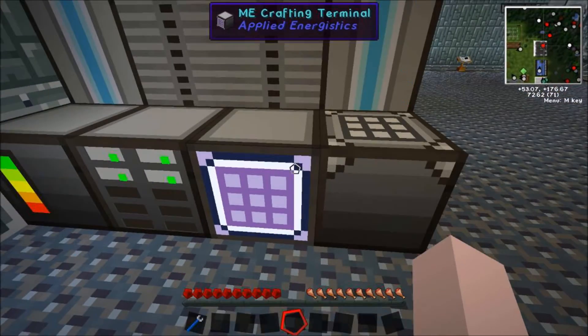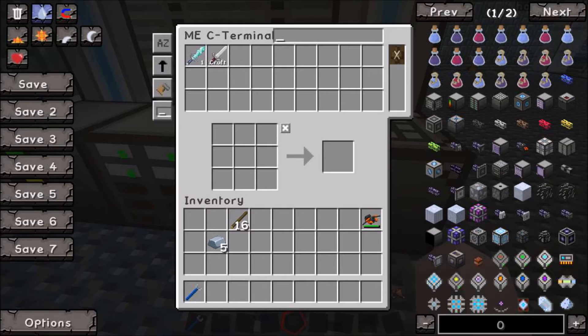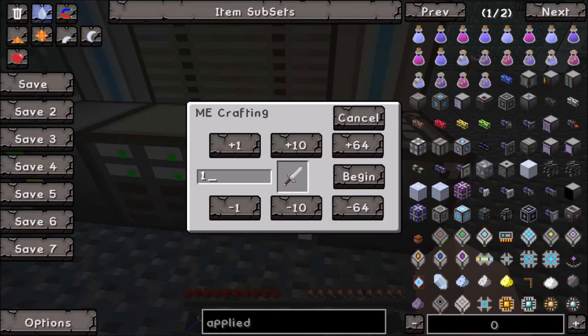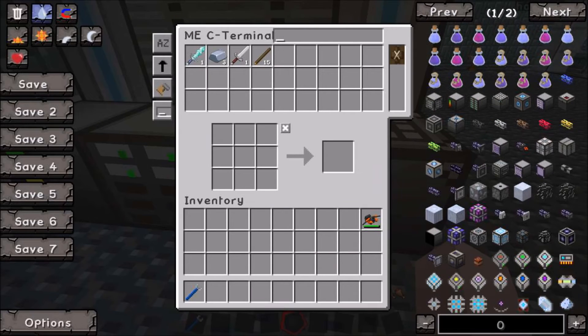So to show you how that will work: first of all, pop those items into the computer. You'll see that on top of the sword it says you can craft it. So if I click on the craft item — I can build a stack of them, but we only want one — then you want to hit begin. Made! Now we can take that sword out and put it in our inventory. Done.